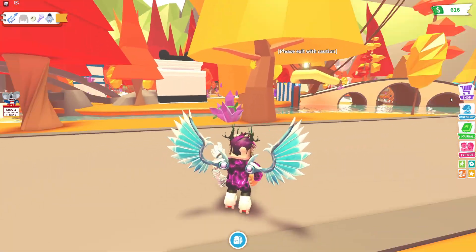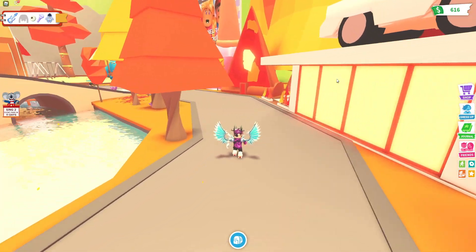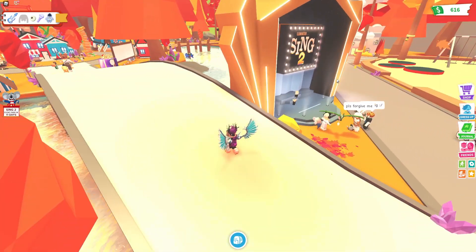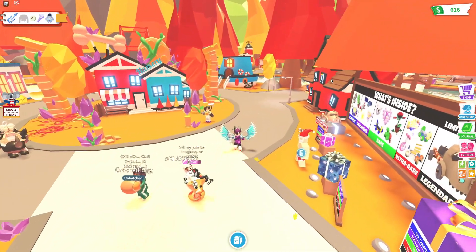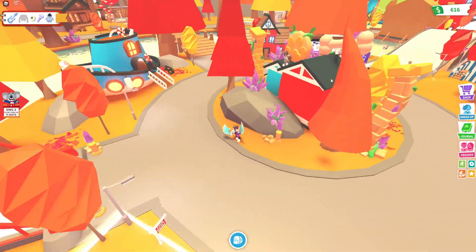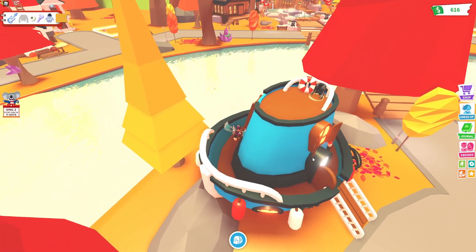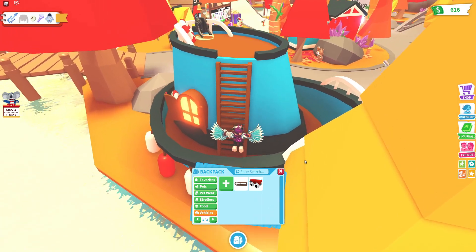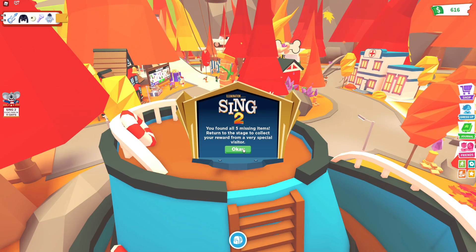Finally, we have a leather jacket, which we need to find on top of the hat shop. If we go ahead and go left over here, we should be able to get on top of the hat shop. There it is on top — there's the leather jacket. Jump up, unequip the roller skates to climb, and collect it. That's all of the Sing 2 missing items found.